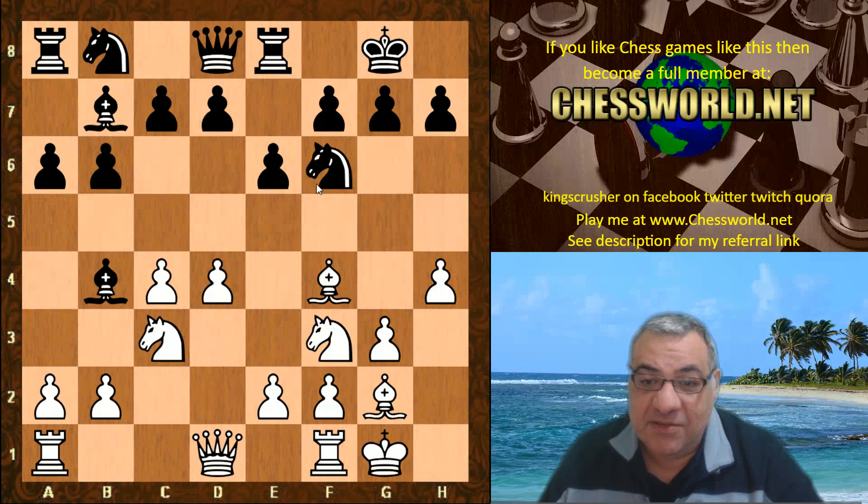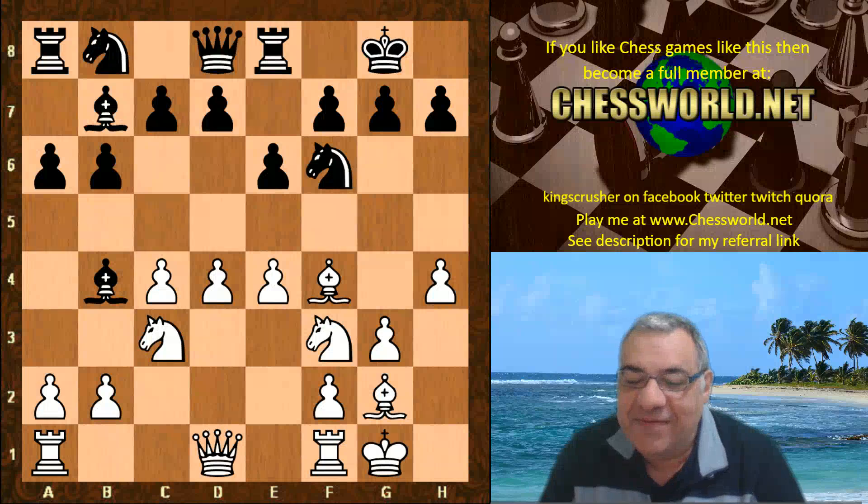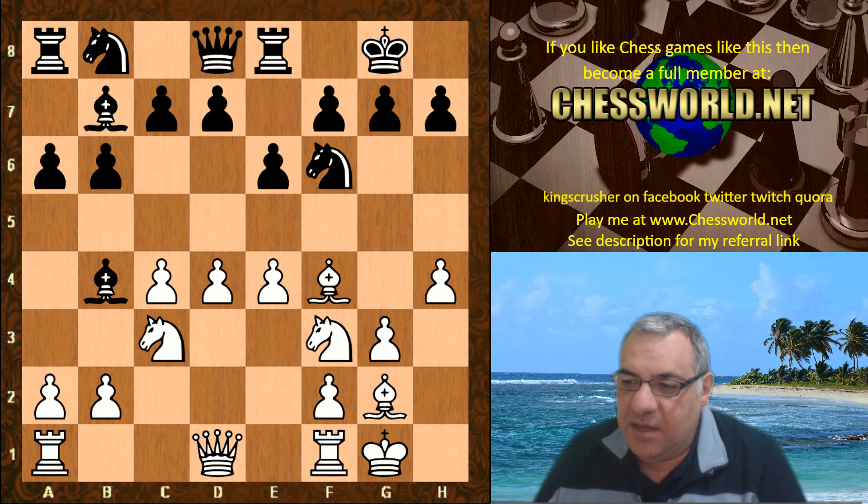Three of Black's pieces are involved in stopping e4, yet Leela rebels against Stockfish 8 and plays e4 anyway — rage against the machine from another kind of AI entity. e4 — rebellious, to say the least. Now Stockfish 8 plays Bishop takes c3.